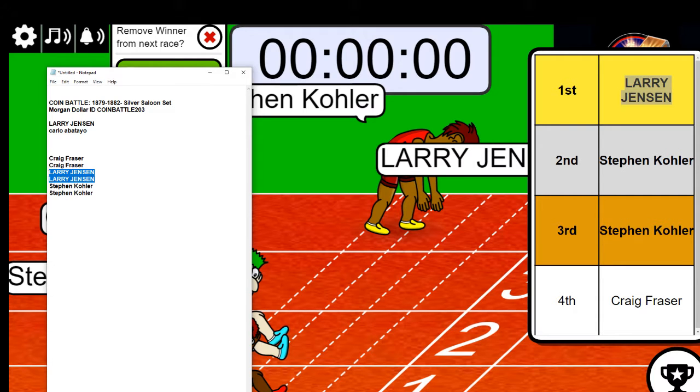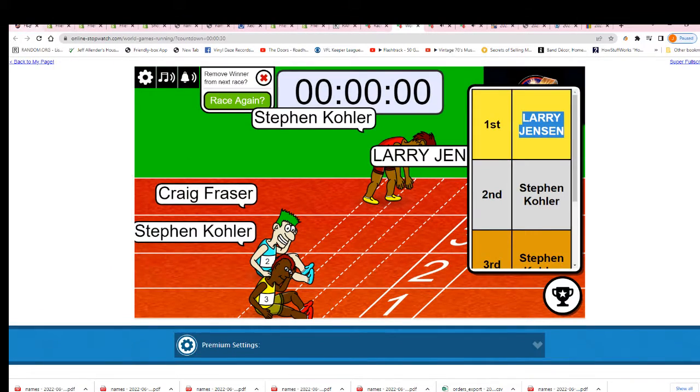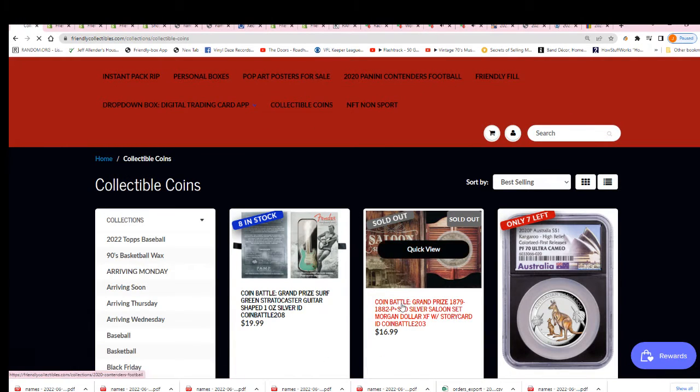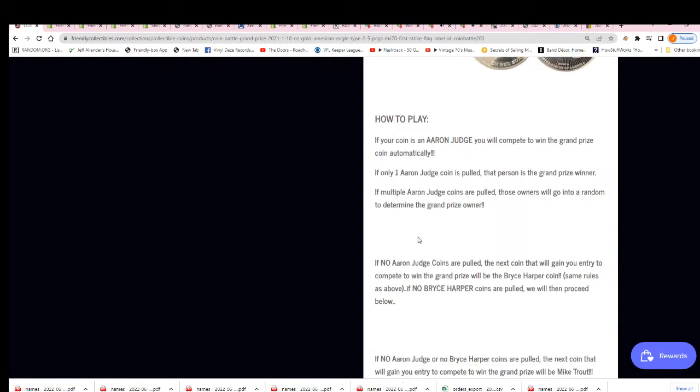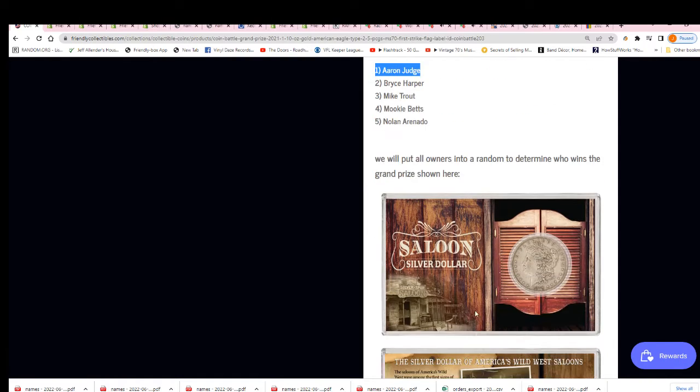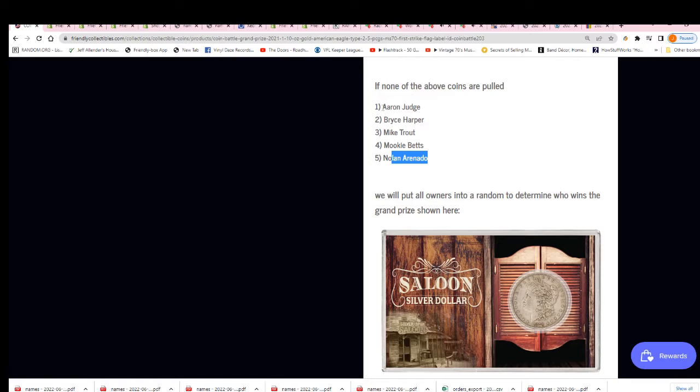So let's do a random right now and everybody's gonna get their coin. We'll see who wins the hit here in our break. This is a quick overview of the rip. This is baseball treasure coins — if you've never seen how we do this, the coins are basically ranked almost like a deck of cards: ace, king, queen, jack, ten. If you have the highest-ranked coin, that's gonna win you the hit — the Silver Saloon Morgan Dollar — unless someone else ties and it goes to a random between two owners.